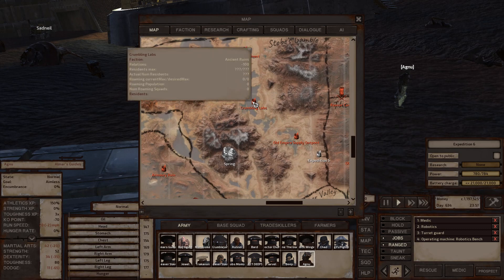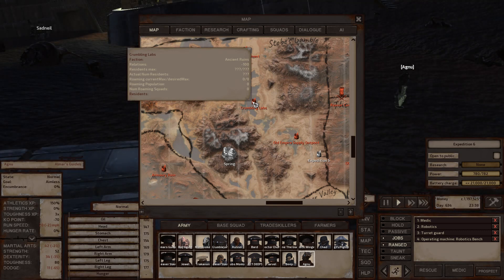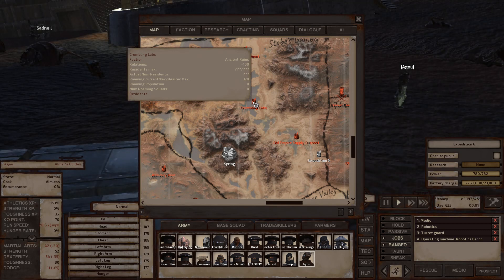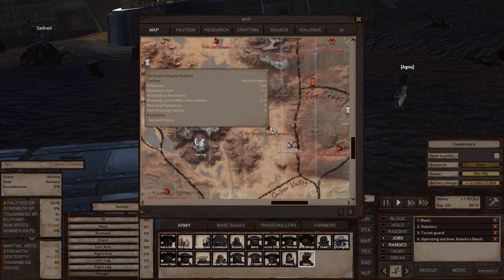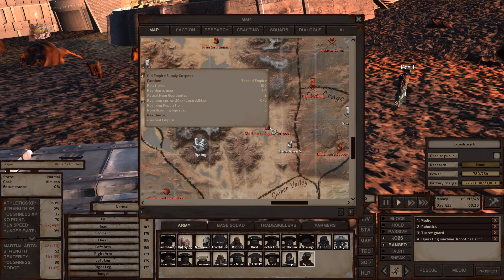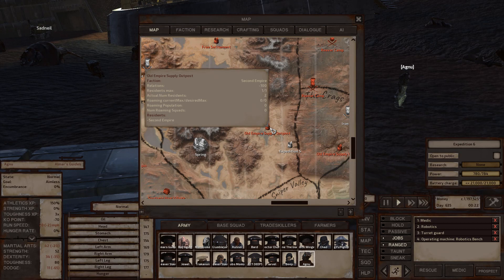The crumbling labs have some loot scattered around — trade skill materials, vendor trash, weapons and armor. The main attraction is the King Gorilla, the big black gorilla. The big white gorilla is in Mourn. The Old Empire Supply Outpost is kind of like the lost armory — wide variety of loot including specialist and masterwork quality armor, edge type one weapons, trade skill materials, and a chance of finding the ancient neutral rations, a unique food only found at old empire supply outposts.